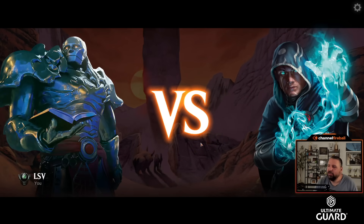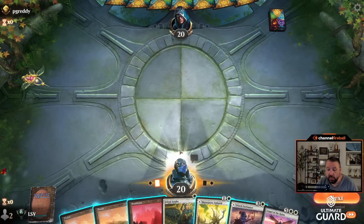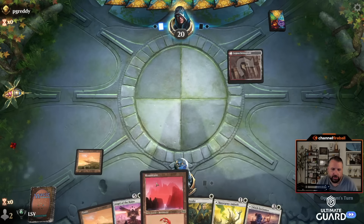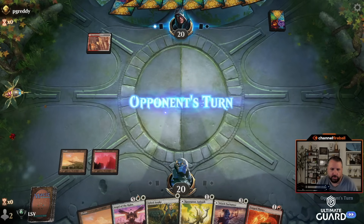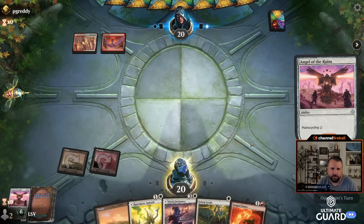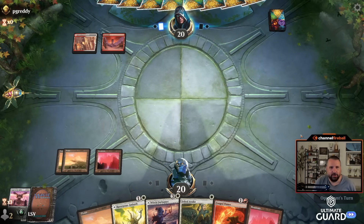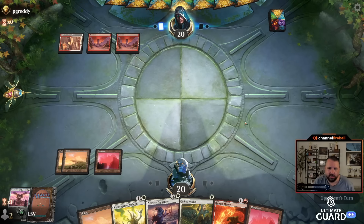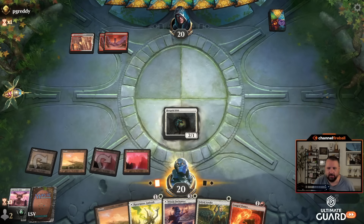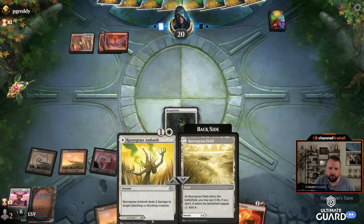Two and oh — our red-white energy deck trucking along. I'm on the play. Not the best Jolted Awake hand, but it looks okay. Given that I'm cycling Angel of the Ruins, I'm going to save Razor Grass Ambush and Witch Enchanter. I even drew another removal spell, so let's just pass. I really want to cast Witch Enchanter because Jolting it Awake seems pretty good at some point. Land, land — let's play land and pass. I need to generate a lot more energy to Jolt the Angel Awake.